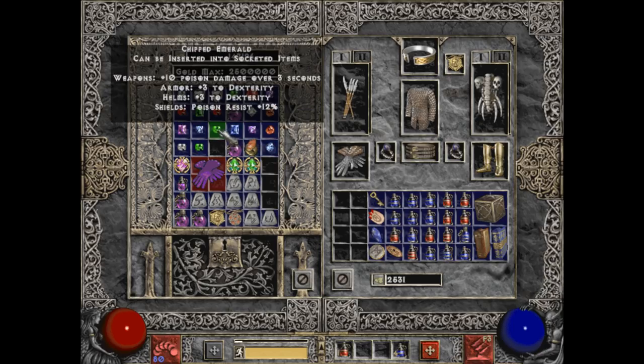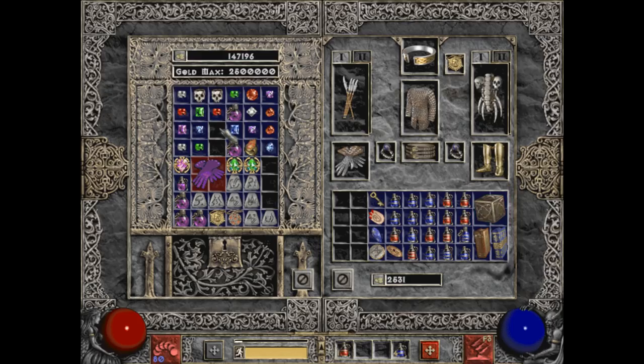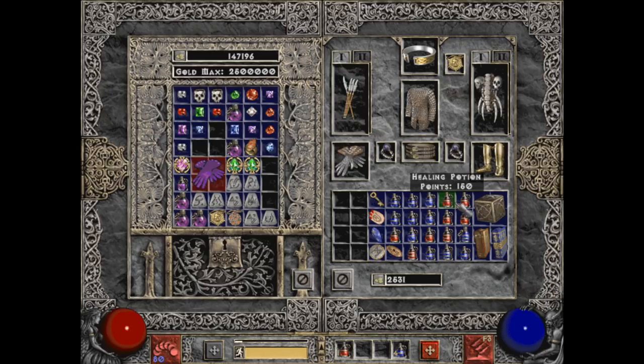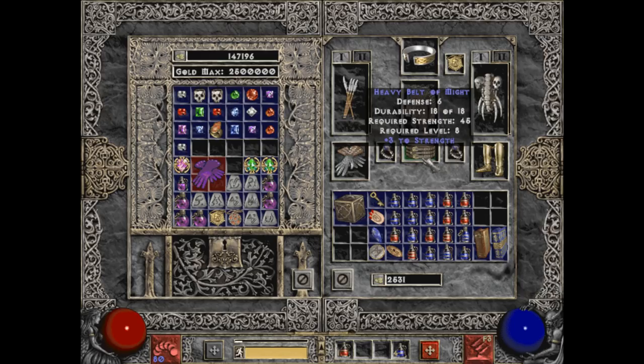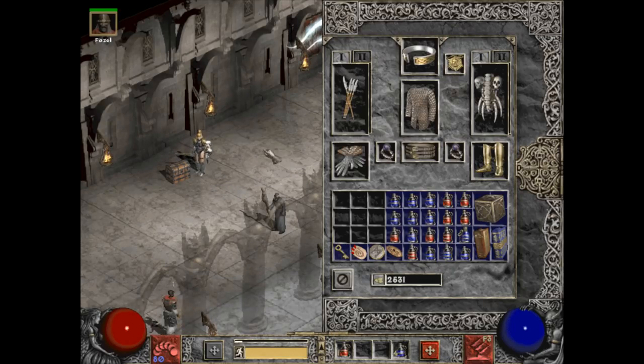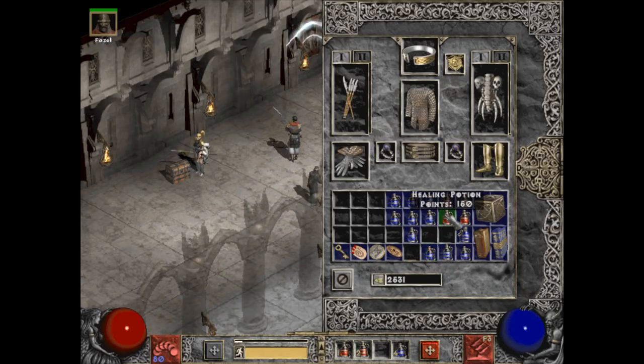Might also take a look at what recipes I might want to pursue creating. Anything else we want to cube, let's just go ahead and move that over there. I think I'm good on everything. Let's put the Soul Stone in there.